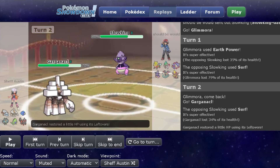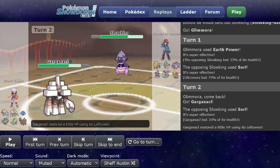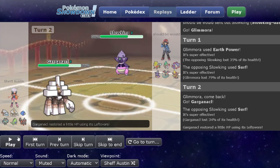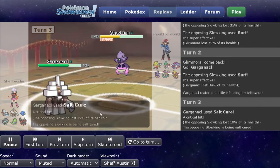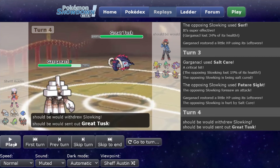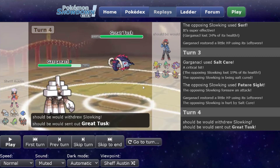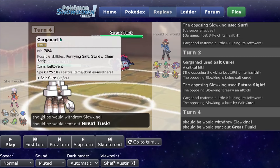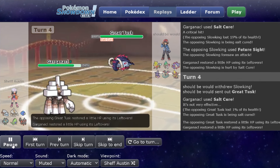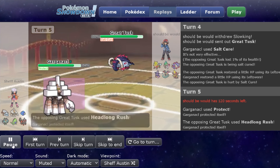This was also before I started running the Curse set — so instead of Curse, I had Body Press on here, which I ended up not clicking very much, and why I switched to Curse. Body Press doesn't really hit anything on this team except for King Gambit, unfortunately. I get a crit there, but it doesn't really matter. Then we see a Future Sight come out, which I also wasn't expecting. Because they Future Sighted and were low, I felt like they were going to switch out into a different Pokemon, so instead of protecting or recovering, I went for another Salt Cure to hit whatever they switched into — which ends up being Great Tusk. I decided to scout Great Tusk with a Protect, and they went for Headlong Rush.